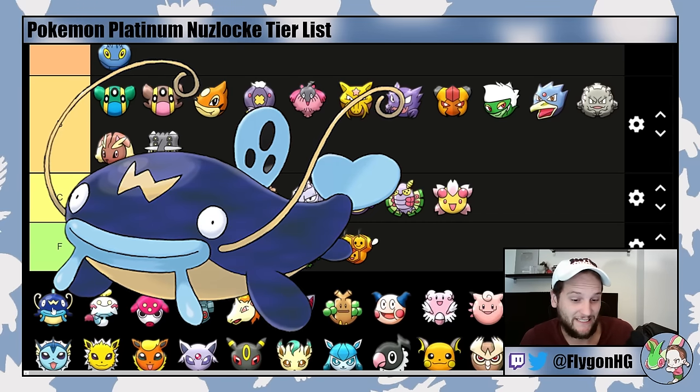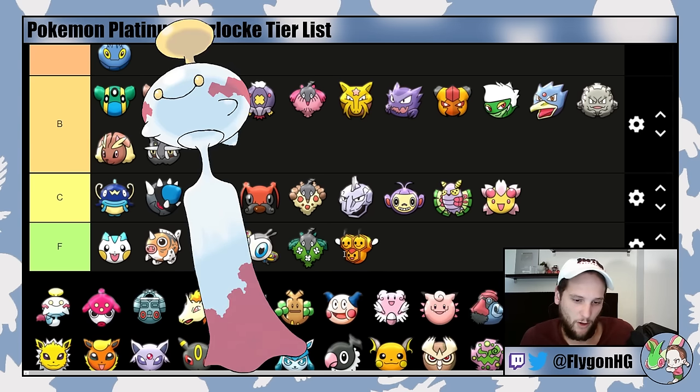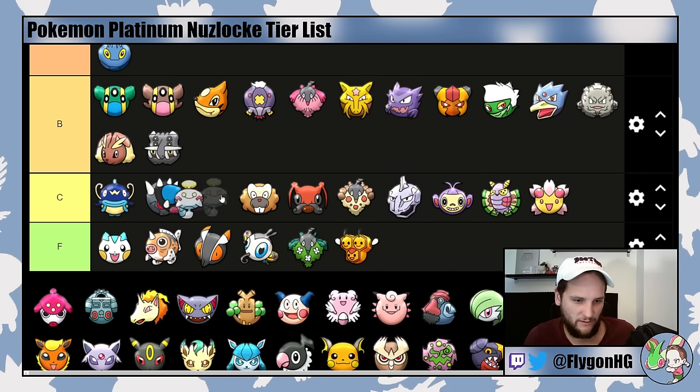Whiscash is C-tier — it's not as good as Gastrodon or Quagsire, but it's solid. Chimeco is also C-tier. There are better encounters than Chimeco in Mt. Coronet or Route 211. You can get it pretty easily early and it's kind of bulky, but it falls off super hard after Gym 2 or 3. It's solid into Gardenia, and Levitate makes it good into Maylene, but its move pool is very bad — it doesn't learn Psybeam so you're stuck with Confusion until level 46.